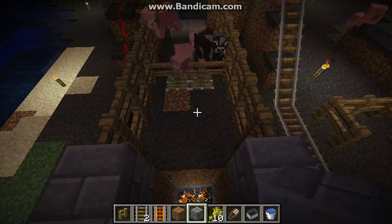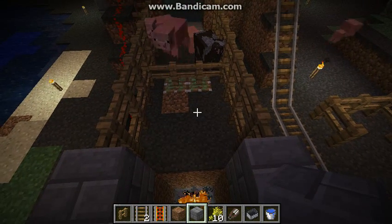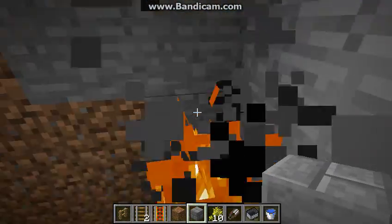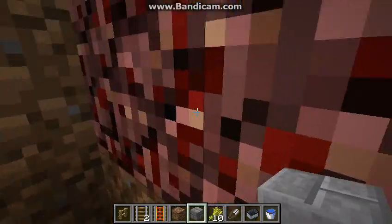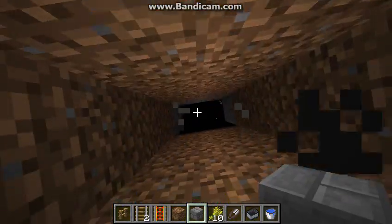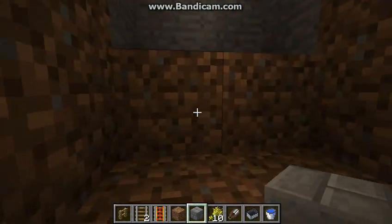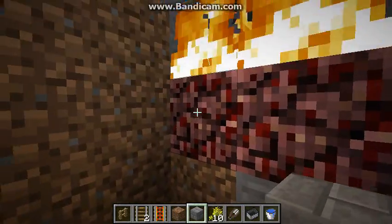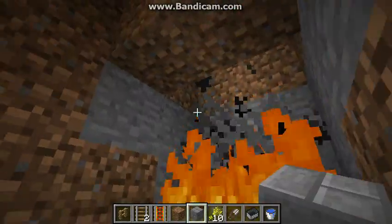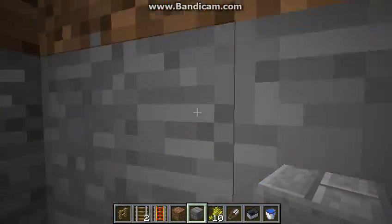They won't fall down as easily and fast, and that might really make you mad because you really want them to just go down there. Then down here you want to make a little drop, because the cows don't die automatically when they hit the fire — they survive it. So this drop hurts them a little bit and then makes them catch fire so the cows die. Make this two blocks down so the animals don't get back up on the fire and you lose your drops once they die.